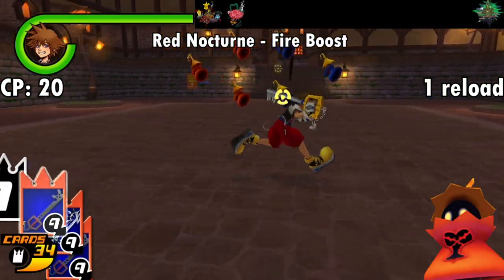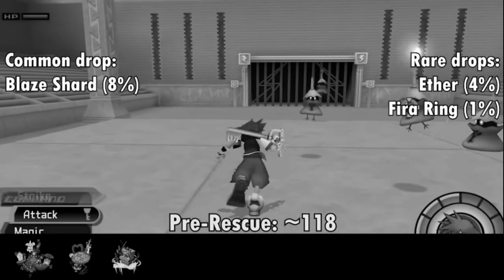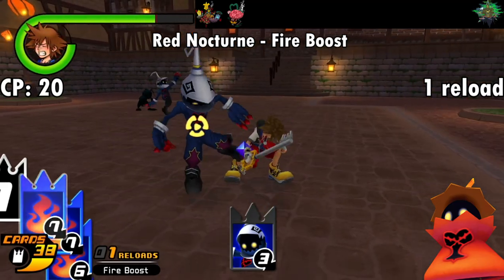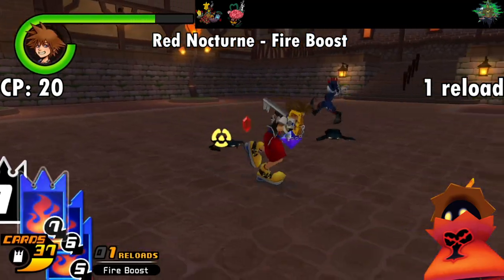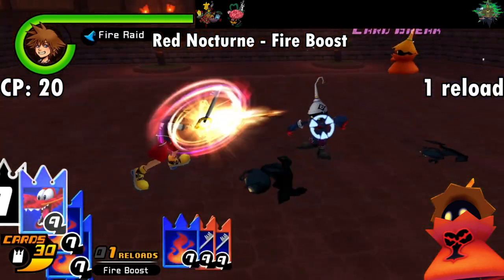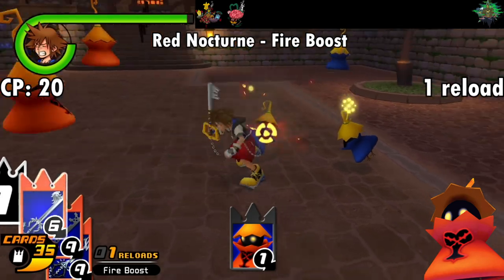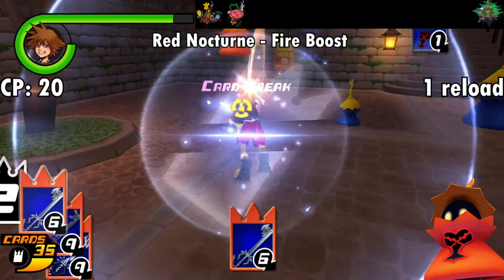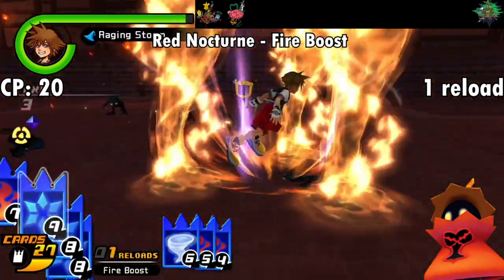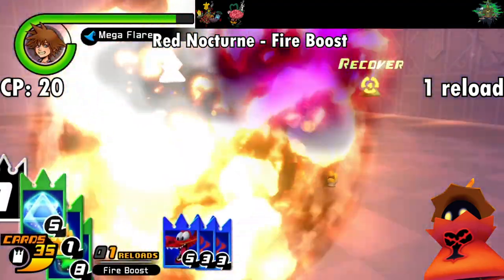Next is the Red Nocturne. The Prismatic Melody enemies in this game all give you a boost to their corresponding elements for 20 CP. The Red Nocturne grants Fire Boost, which increases the strength of all fire-based abilities — including basic Fire spells and their higher tiers, as well as slights with the Fire attribute like Fire Raid, Mega Flare, Faraga Burst, and Raging Storm. As far as I can tell, this doesn't apply to Keyblade cards with elemental effects. But if you've got a deck built around using fire moves a lot, you can't go wrong with this for some extra juice for one reload. I personally made use of the Nocturne card when grinding to level 99 for Sora so my Mega Flares would do a bit more damage.